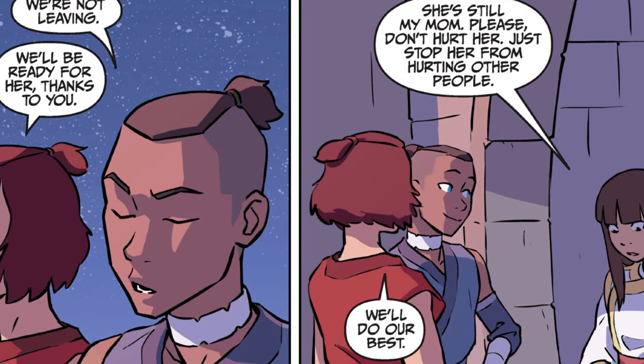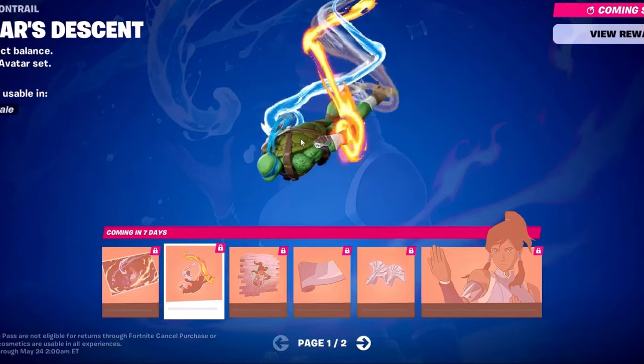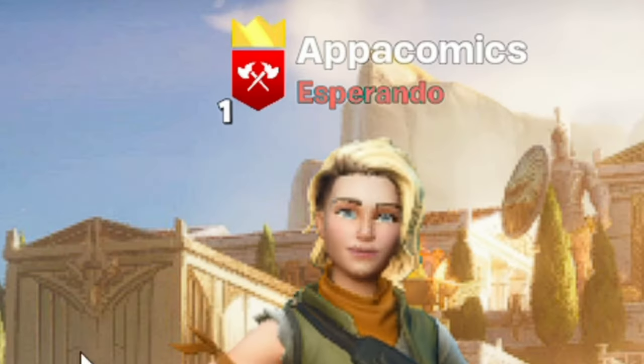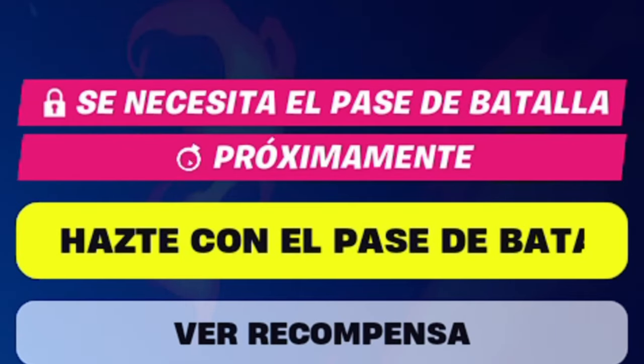The next thing that will be unlockable is a kind of skin where the character falls from the parachute with the 4 elements. This is genius — I would download Fortnite exclusively to have these skins. Here I am with my Fortnite account. You can only unlock this by paying for the battle pass.